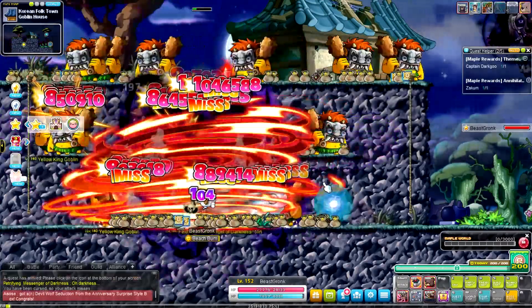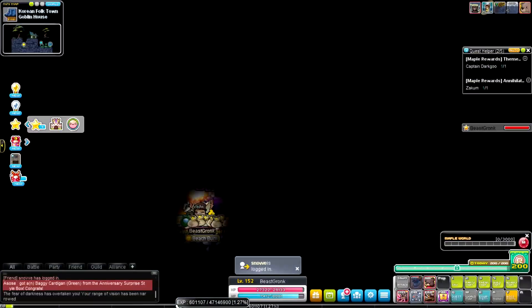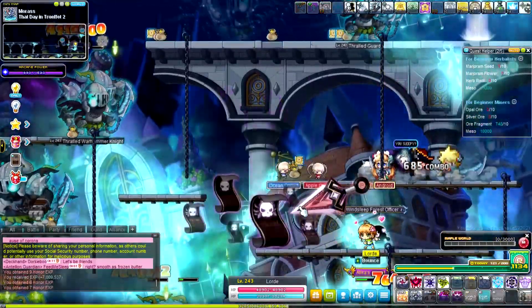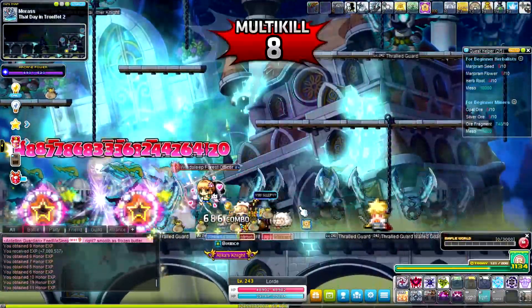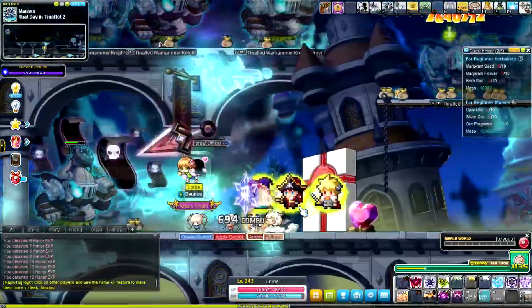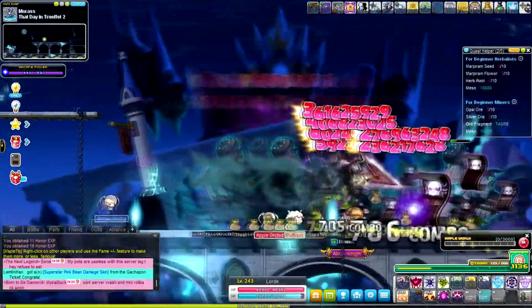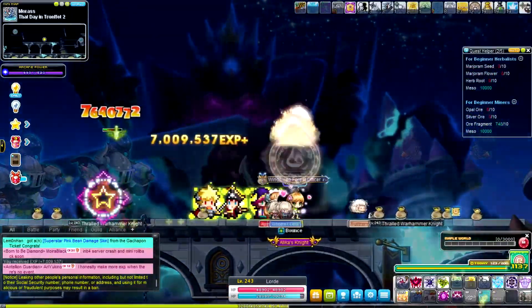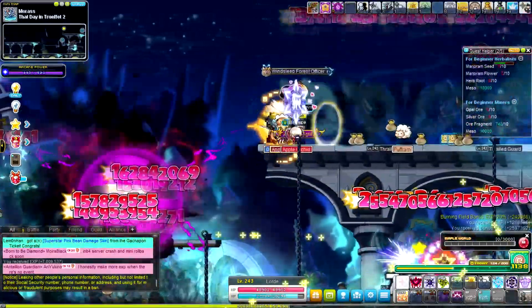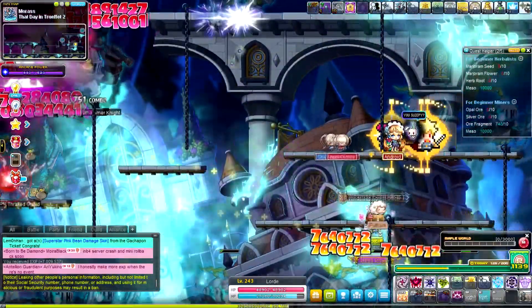It's the anniversary double drop and double XP event. I looked through Arcana's maps and found nothing, so I settled on Morass. It's probably not the greatest — Bully Boulevard with the gangsters would have been better. But I actually feel like I'm getting better rates here, maybe not meso but XP-wise. The maps are absolutely massive and require a lot more effort though.